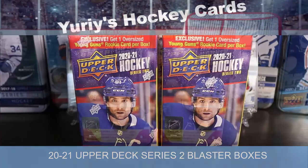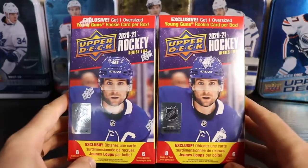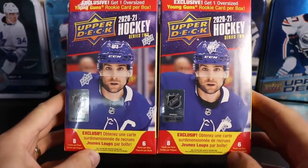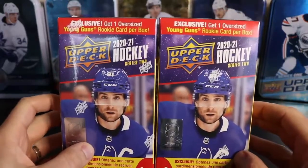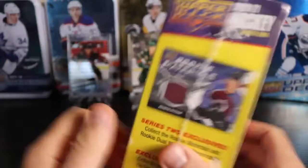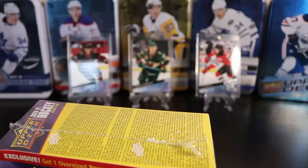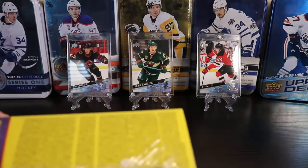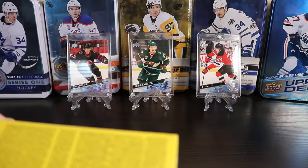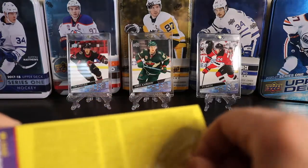Welcome to Yuri's Hockey Cards. I got two more Blaster Boxes — Upper Deck 2021, Series 2. Each box has one oversized Young Gun Rookie Card, should be at least one Young Guns, maybe two — last time I got two. There's also going to be one Green Dazzler, which is a retail exclusive. So let's go ahead and open these up.